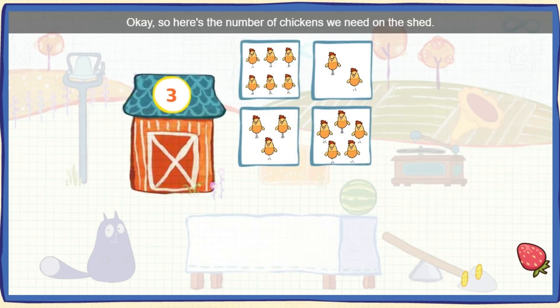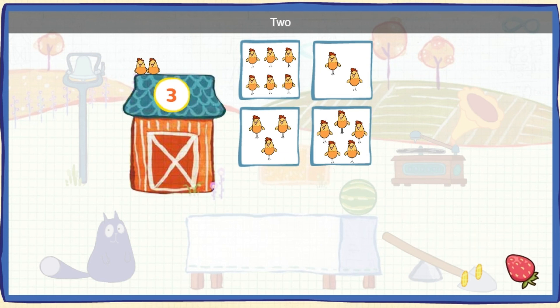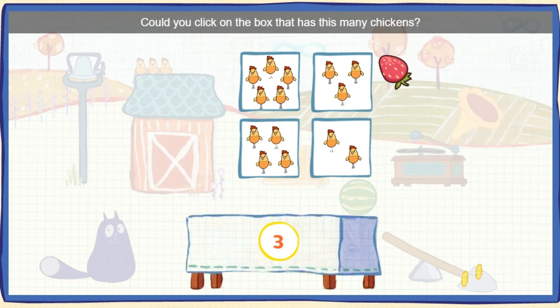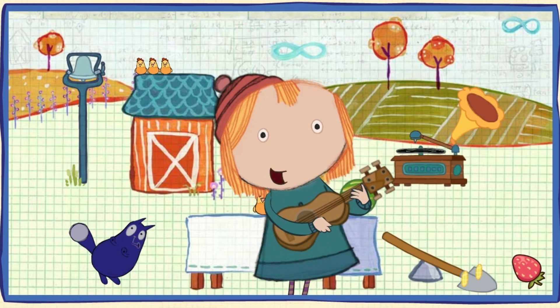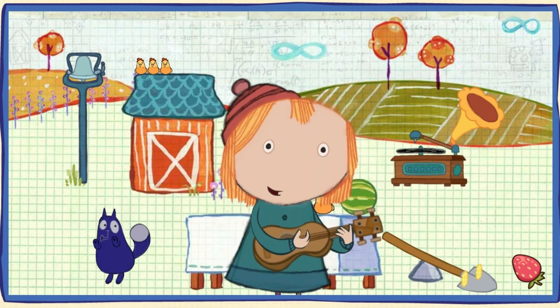Okay, so here's the number of chickens we need on the shed! Could you click on the box that has this many chickens? One, two, three! Three chickens! Whoa, you did it! Here's the number of chickens we need on the picnic table! Could you click on the box that has this many chickens? One, two, three! You did it! The snacks are gonna fly!